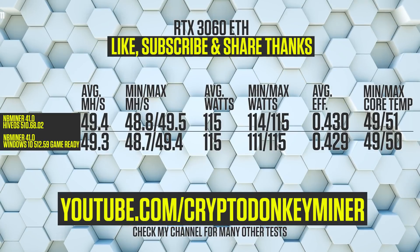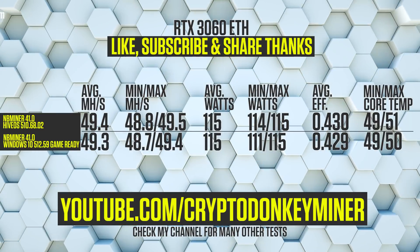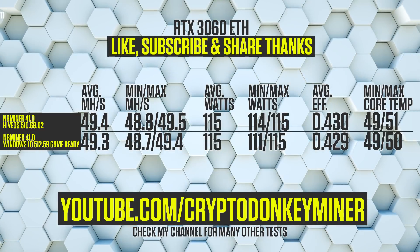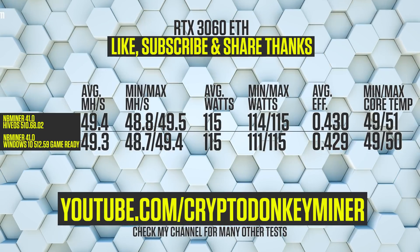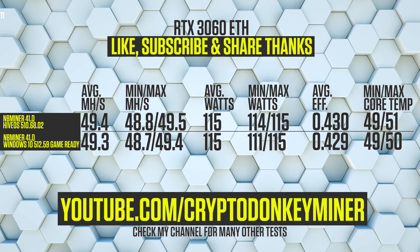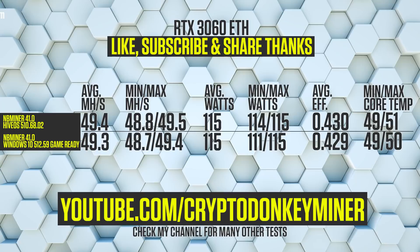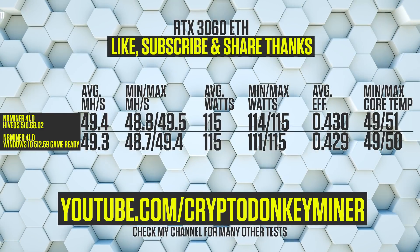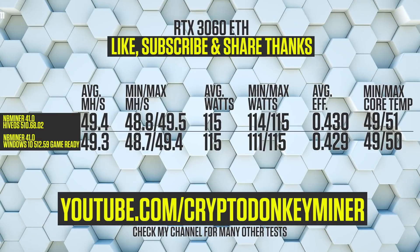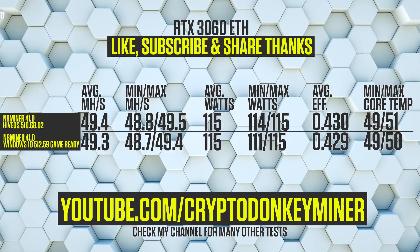Results for the RTX 3060: the average megahash per second in HiveOS is 49.4, while it is 0.1 lower in Windows. The min/max is jumping a little bit, not something to be worried about. Average watts is at 115, with min/max jumping only 1 watt in HiveOS and 4 watts in Windows. Average efficiency is pretty much the same: HiveOS at 0.430 and Windows being 0.001 less. All of a sudden, this has become a very nice and efficient graphic card for mining Ethereum.